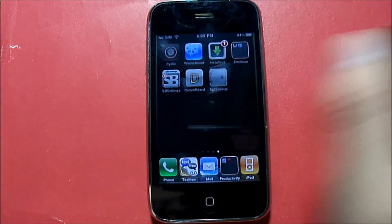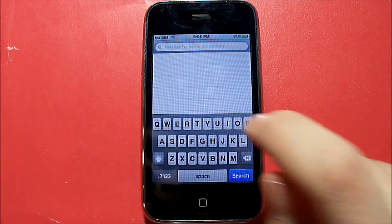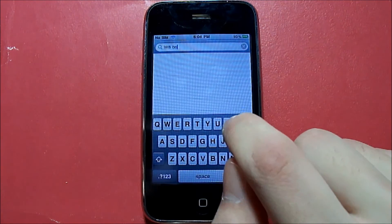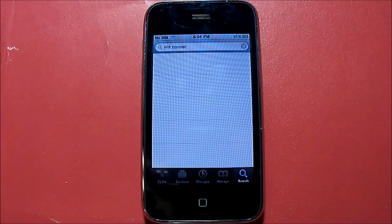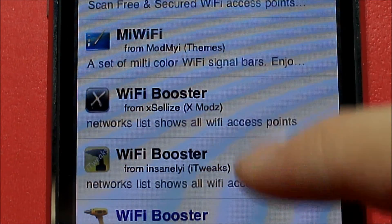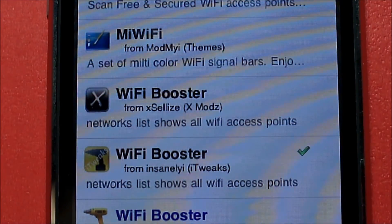To get this tweak, it's very easy. Go into Cydia, go to the Search tab, and search for Wi-Fi Booster. Once the results come up, click on the correct one, confirm, and then install it.